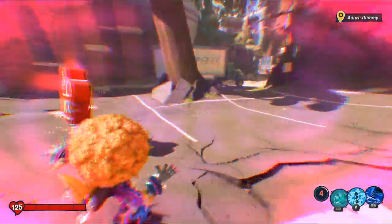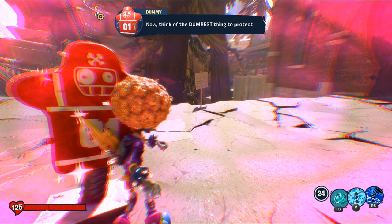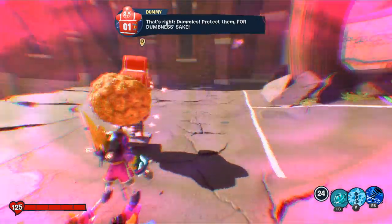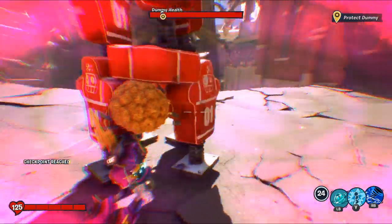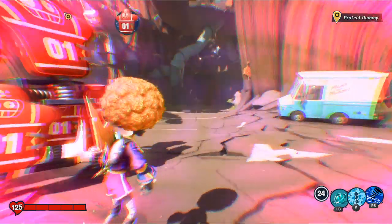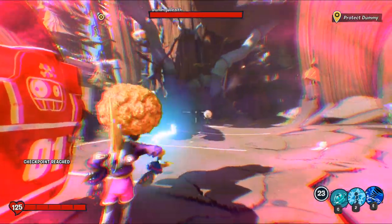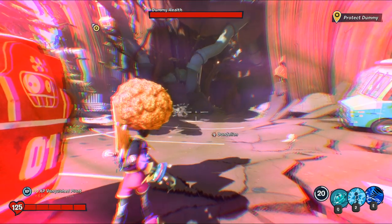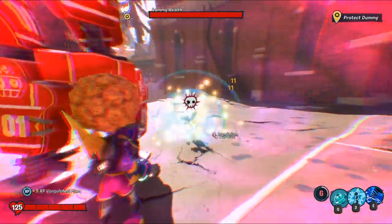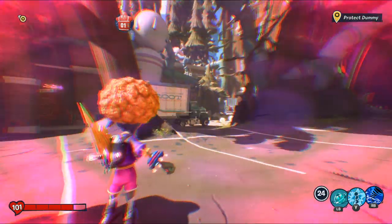Okay, we have to protect that dummy — that's the dummy health bar. Where should I go? Something is coming. The little flowers just love to come after me. I have to prevent them from reaching the dummy, otherwise it'll hurt my dummy.